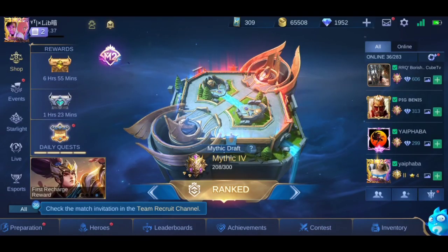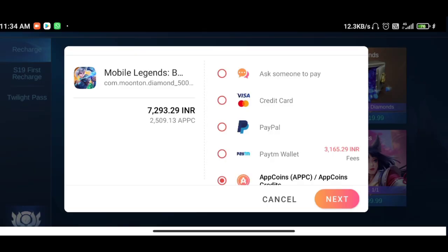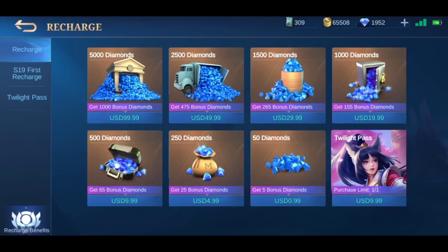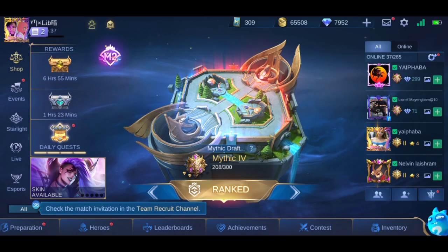I bought six thousand diamonds and got one thousand plus diamonds as a bonus — one thousand diamonds is a lot. I'm going to show you live right now. As you can see, I'm about to buy five thousand diamonds, and boom, I got the diamonds. For this you just have to download the version of Mobile Legends from Aptoide — the link will be in the description. The more you spend, the more bonus you get and the more diamonds you get. This is completely safe and the safest way to buy diamonds in Mobile Legends right now.